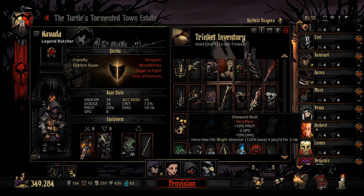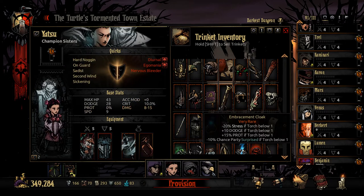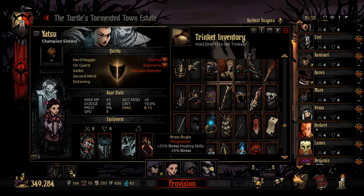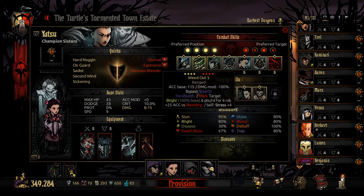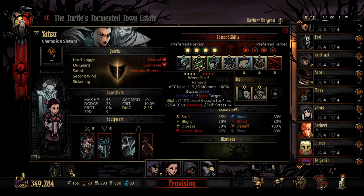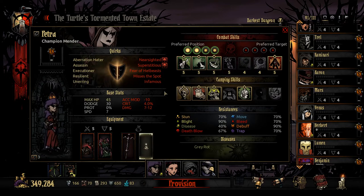I could go with something like this — a bit of extra prot but also Blight Attacker on hit. Let's go with that. Then we've got Yatsu, our sisters, coming in with the extra Blight skill chance, extra Stress Healing and the Changed Brash Boogle, which used to be minus 50% Stress Received but now it's minus 20% Stress Received and plus 25% Stress Healing mixed with another 30% Stress Healing. We're going to be using Weed Out along with Blossom — Weed Out for the Mark and Blight, and Blossom for the Healing and Stress Heal.